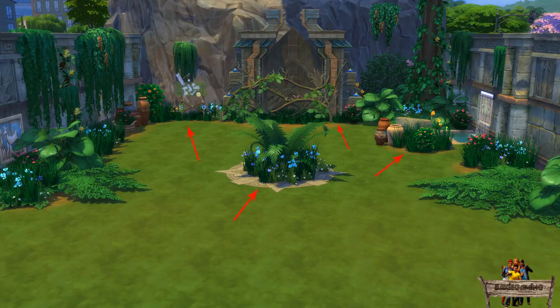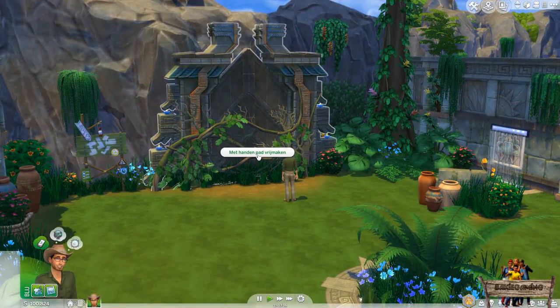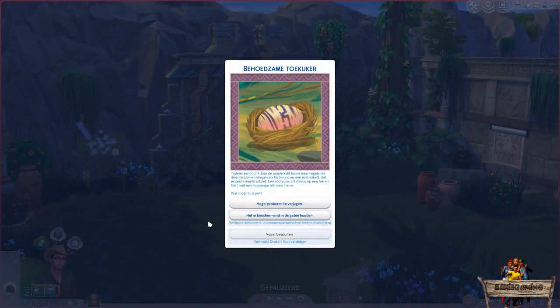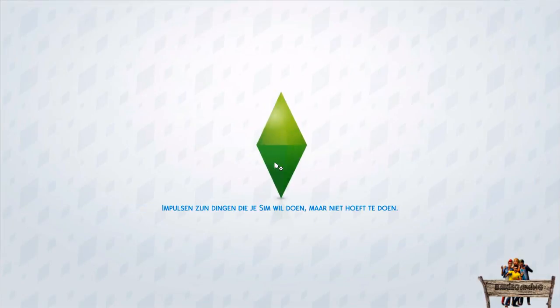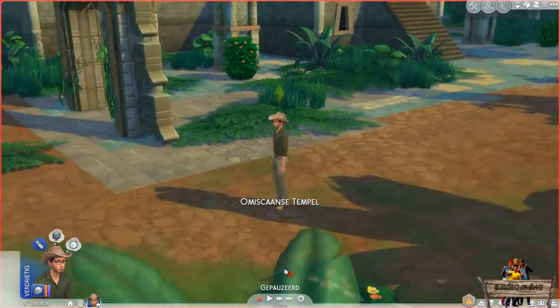Now let's use it to get to the hidden temple. Use the interaction to make your way through the vines like you would normally do in Salvadorado. After the vines have been removed, you will get the same kind of chance cards where you will have to choose one of the options before being able to go to the hidden temple. And there you are, right in front of the hidden temple to start exploring.